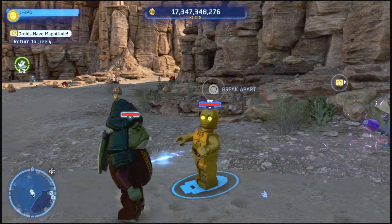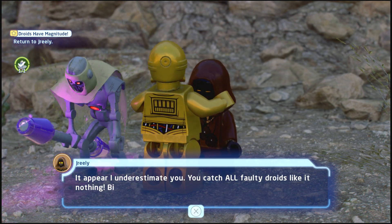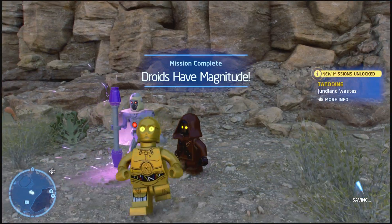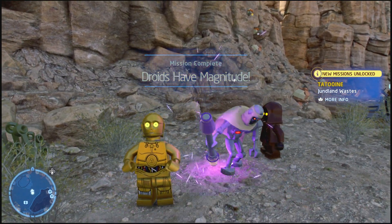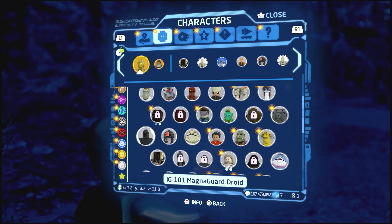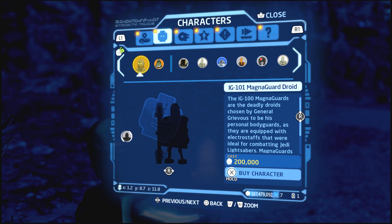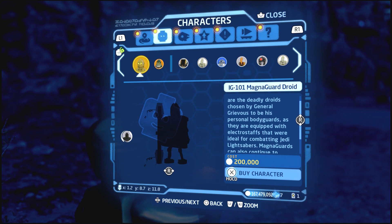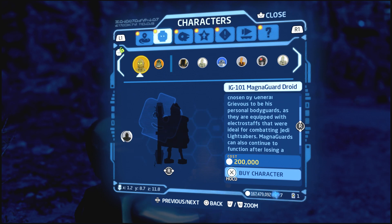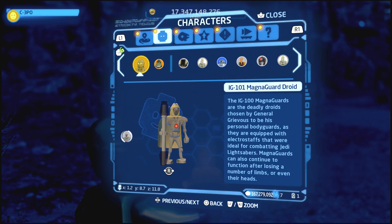I need C-3PO — I can't use this guy. I did that for a couple of videos, I don't know why. Okay, so he's unlocked and we got a new mission chain unlocked for Tatooine. MagnaGuard is now added — you should be able to purchase him. He's going to cost 200,000 studs. It says they are deadly droids chosen by General Grievous to be his personal bodyguards, equipped with electrostaffs ideal for combating Jedi lightsabers. The MagnaGuards can also continue to function after losing a number of limbs or even their heads — which is pretty insane for a character like that.